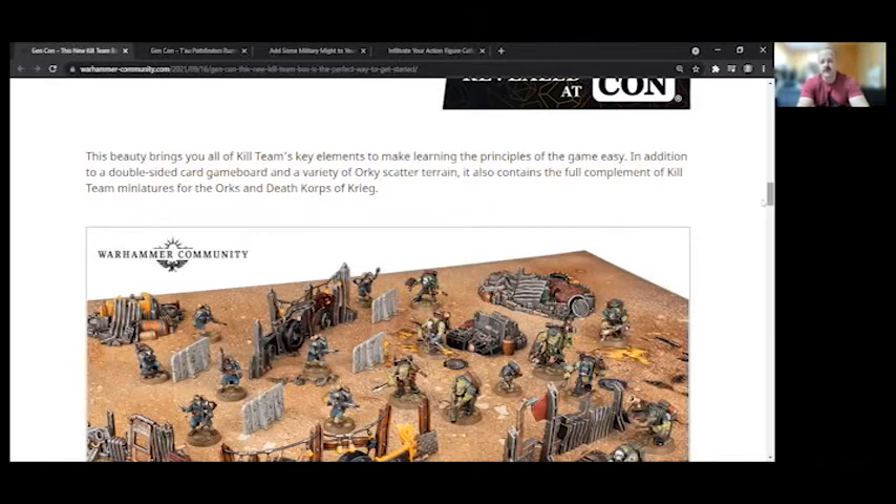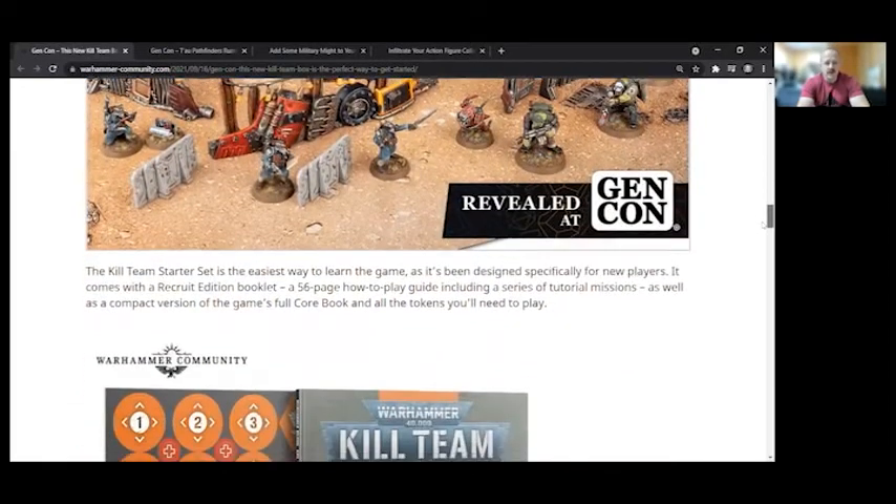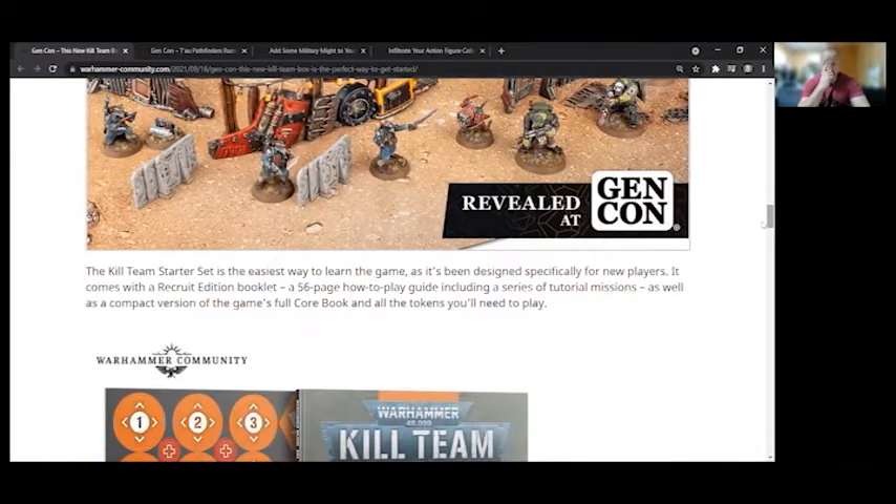This set brings you Kill Team's key elements to make learning the principal game easy, including a double-sided card game board and a variety of Ork scatter terrain. It also contains a full complement of Kill Team miniatures for Orks and Death Korps of Krieg. It's the easiest way to learn the game, designed specifically for new players. It comes with a Recruit Edition booklet — a 56-page how-to guide including a series of tutorial missions — as well as a compact version of the game's full core book and all the tokens you'll need to play.